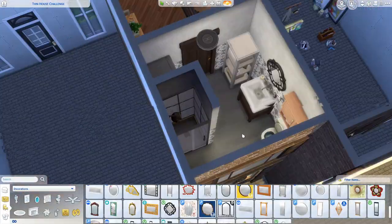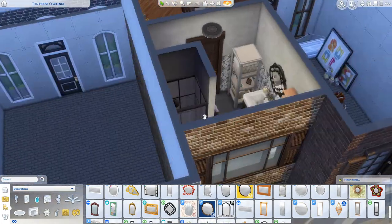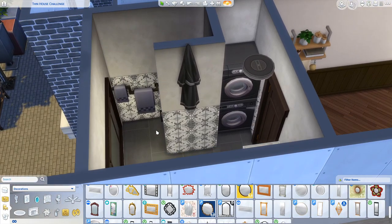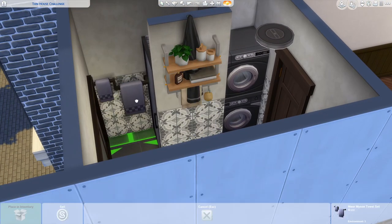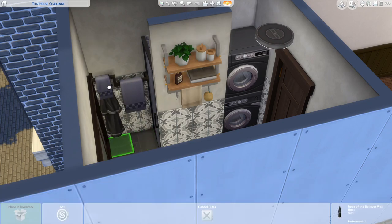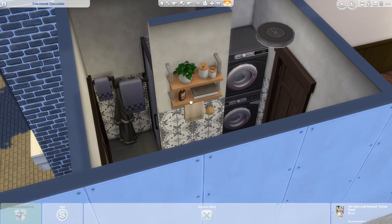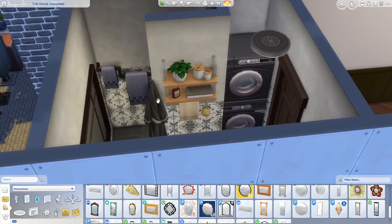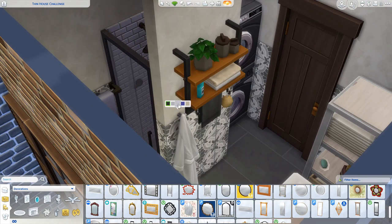Probably because the kitchen in real life is my absolute favorite place — I love to cook — so kitchens are always really important to me. I usually make them huge and sprawling, probably much larger than what we really need in the Sims, but because they're my favorite I just like to decorate my fantasy kitchens. It was actually a real challenge for me to make such a thin kitchen, but that was really fun — it's kind of like a galley kitchen, those long skinny kitchens that a lot of apartments have.